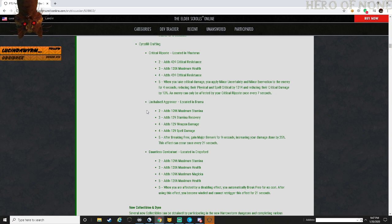Critical Riposte - located in Vlastrus. Critical resistance, max health, critical resistance. Interesting that we see more sets with critical resistance on the two and four piece - the last one that had it was Impregnable Armor which you could only get on the five piece. This can help balance out some of those low-build setups. When you take critical damage you apply major uncertainty and major evisceration on an enemy for 4 seconds, reducing physical and spell critical by 13,000 and reducing critical damage by 10 percent. Can occur once every 7 seconds.